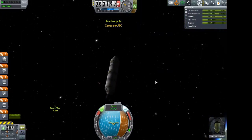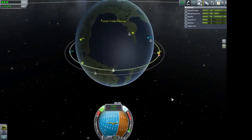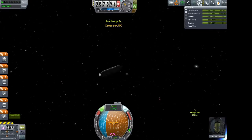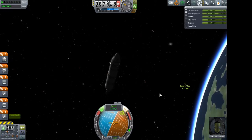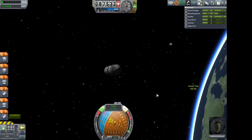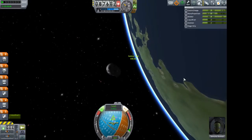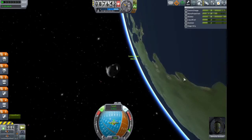We're within four kilometers now, so a bit more time acceleration until we get down to within one kilometer. Then we turn to our relative retrograde and push it onto the target vector, and that will trim down our encounter to about 0.1 kilometers — within 100 meters — which is exactly where we want to be.